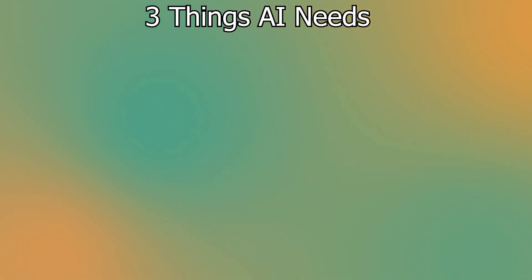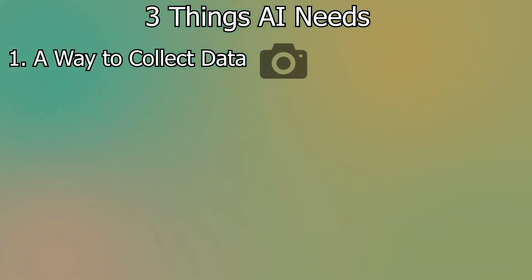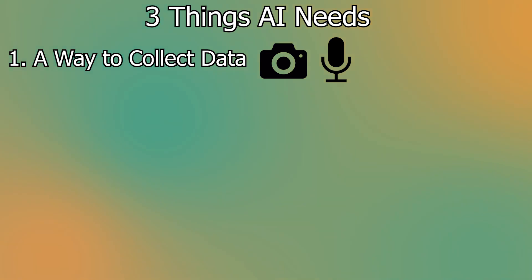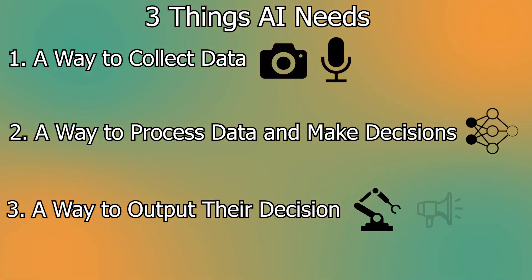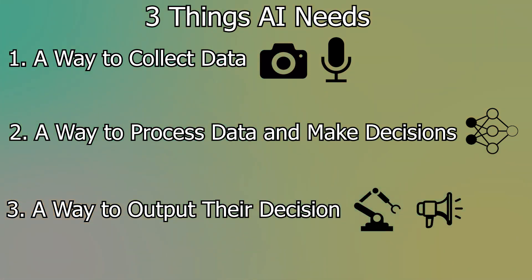While all of these different techniques work wildly differently, they all require three things. First, they need some way to collect data, either through digital messages or sensors such as cameras, microphones, etc. Second, they require some way to process this data and come to a decision about what they should do next. And finally, they need some way to execute this decision, whether that be moving a robotic arm or sending a verbal response through a speaker.